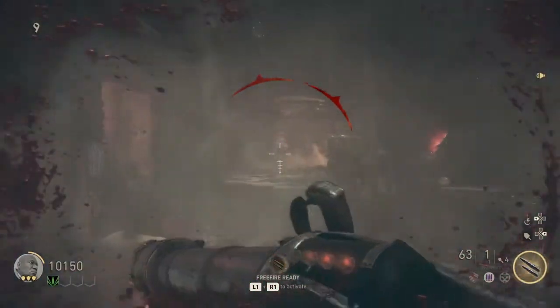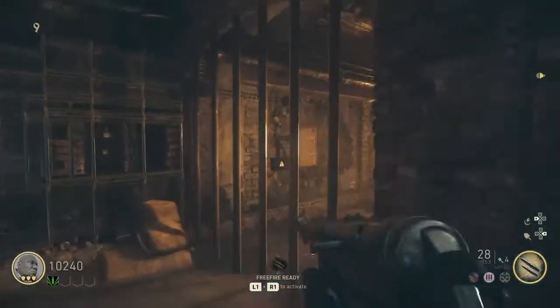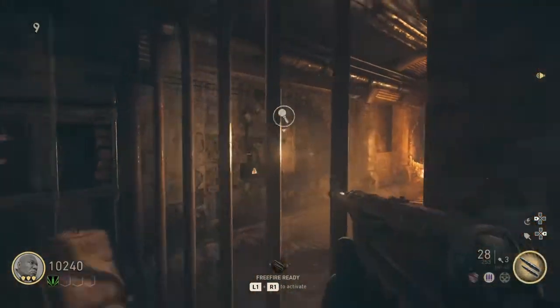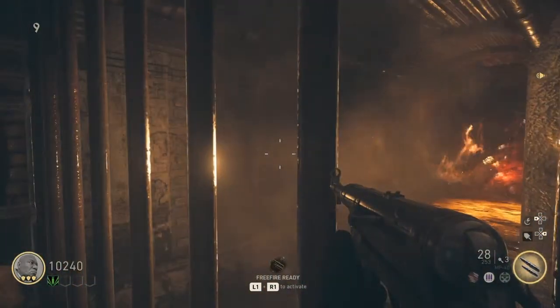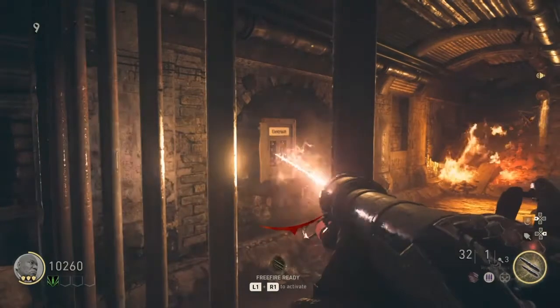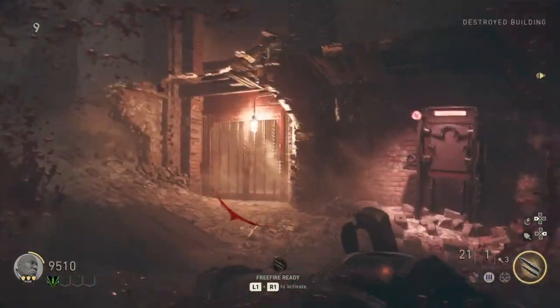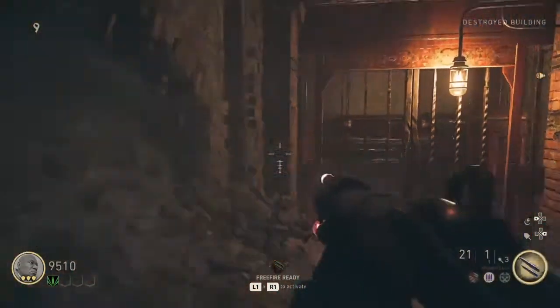Alright, we're in the starting area. Once you have the wonder weapon, you're just going to want to run to this right here and throw a grenade right on that little box, and you'll see that it'll open. Go ahead and charge that bad boy and you'll hear a sound. I'm just going to open this door right here, and it dropped this elevator — this is actually the pack a punch station.